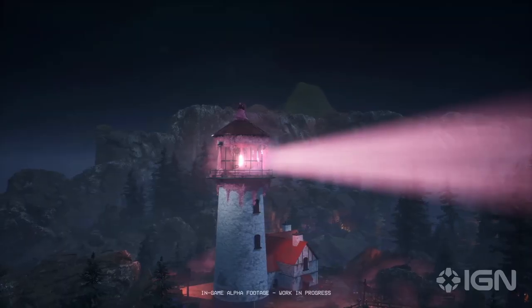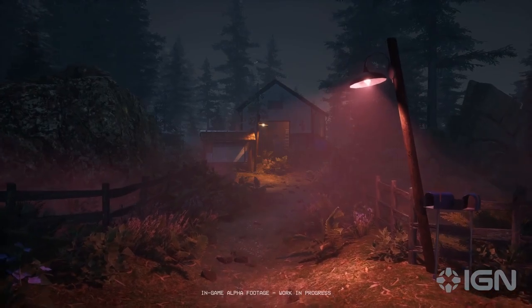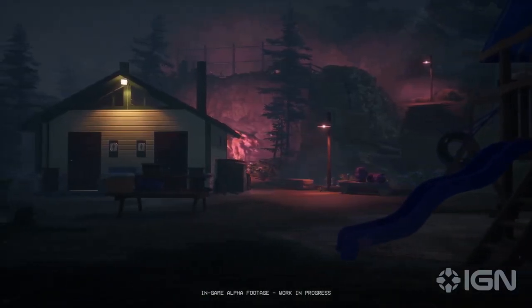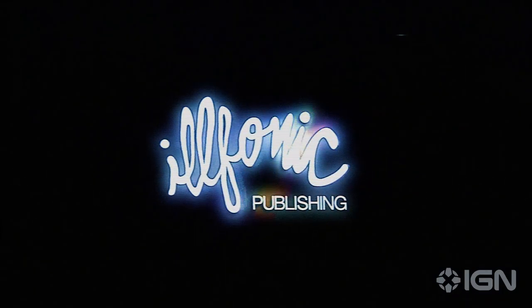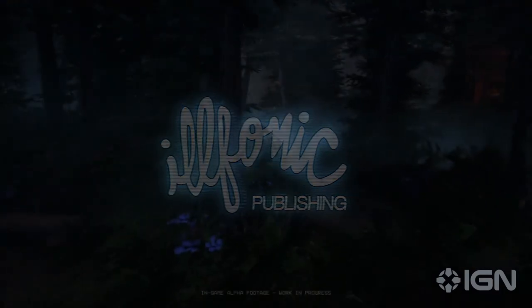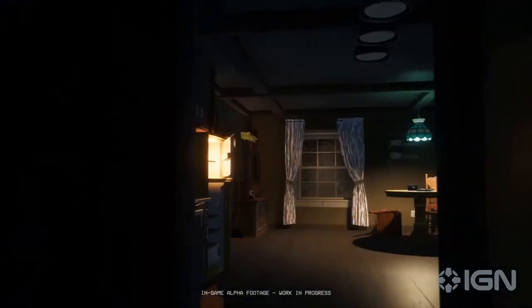Everything shown in this trailer is still alpha gameplay footage that can still change in the future, but I think it looks pretty good so far. It's not over-realistic, but still true to the Killer Clowns from Outer Space movie. The map looks also absolutely huge. The new maps are going to be called Campground and Hillside Park, and in addition with the original Carnival map, we will have three maps in total.